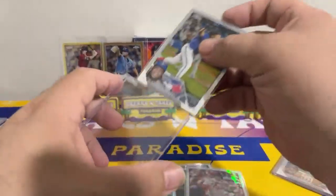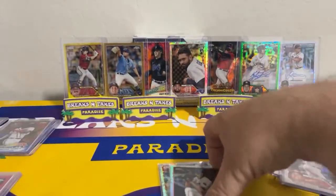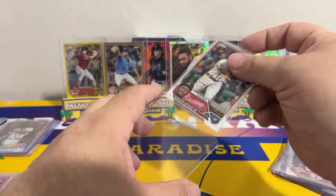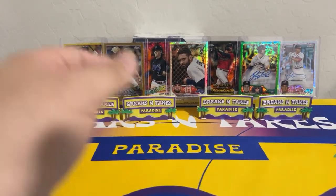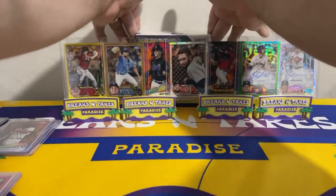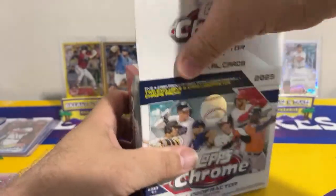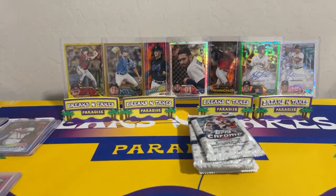Last box coming right up! Right after this at 7 o'clock Pacific, 10 o'clock Eastern, we will be ripping 2022 Mosaic — Bobby Witt Jr., O'Neal Cruz hunting. Of course there's 'that guy' in that set too, but we don't talk about him — Voldemort, he who shall not be named. What a great movie series — I could watch those movies over and over again. Good luck, box number ten.